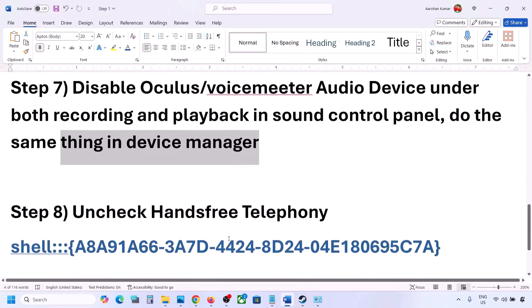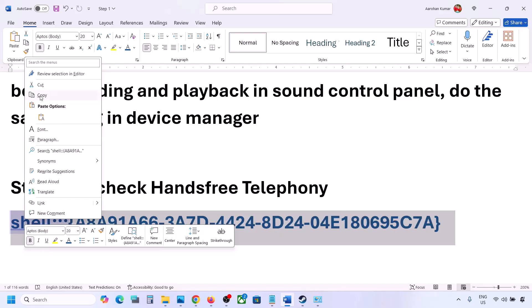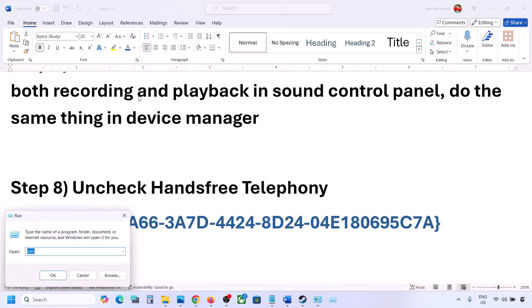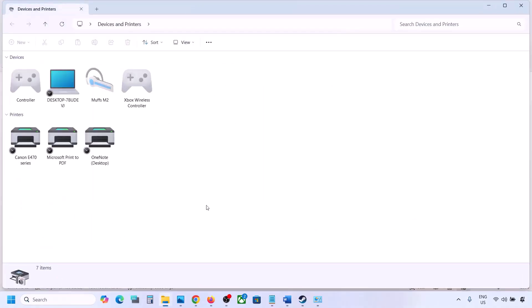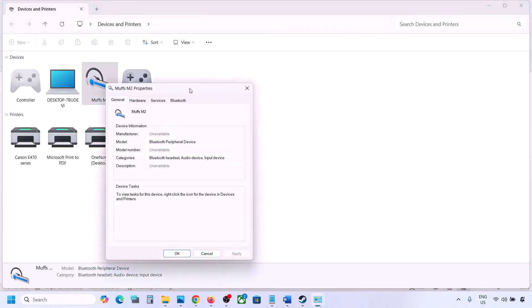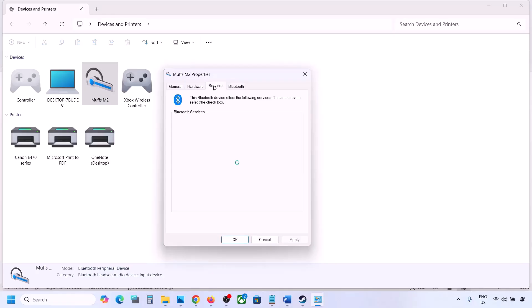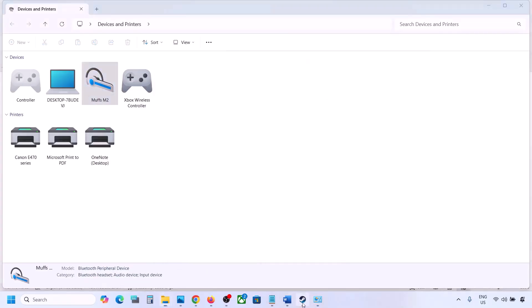The next step is to uncheck Hands-Free Telephony. Copy the command provided in the video description, type 'Run' in the Windows search box, open the Run box, paste the command, and click OK. You will find your speaker listed here — select your speaker or headphone and go to Properties. Go to the Services tab. Here you will see 'Hands-Free Telephony' — uncheck it, hit Apply, and click OK. Then launch the game and check the sound.